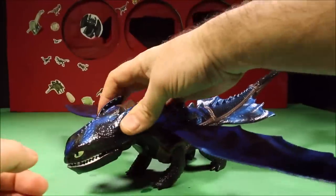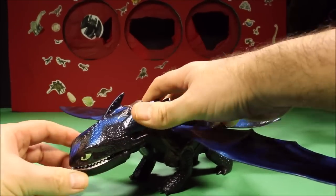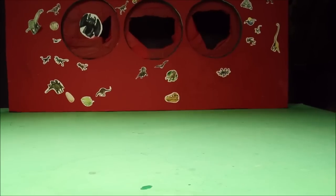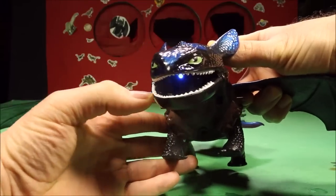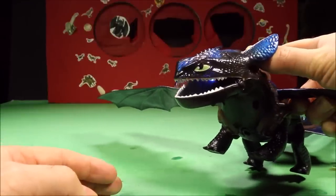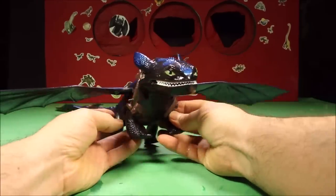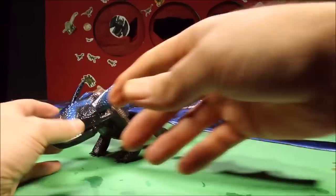He uses three AAA batteries. One thing I do wish is that it had sound. But another cool thing is he actually has a light in his mouth, so it makes the smoke look a lot more realistic. Big huge fire breathing Toothless - really cool looking.